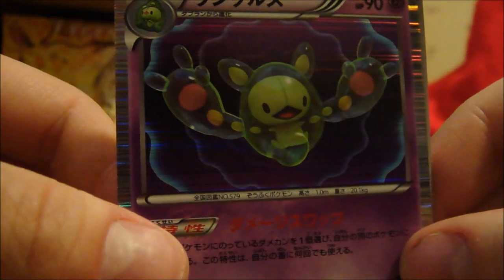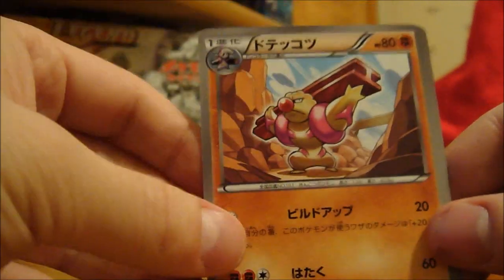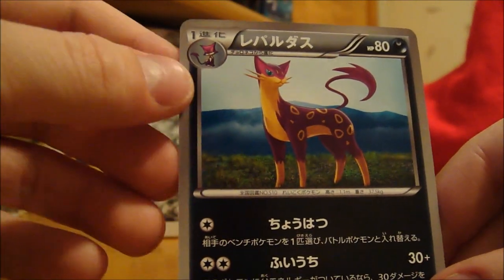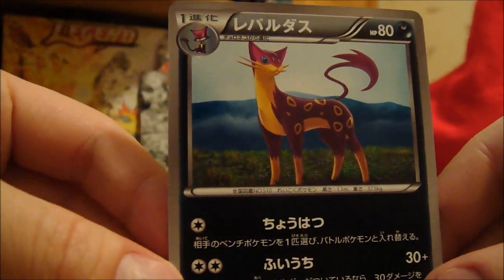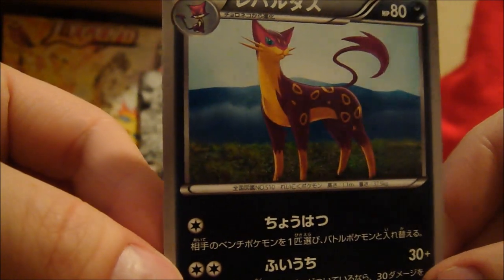I'm not sure what that's supposed to be exactly, I guess I'll find out — number 579. And this clown nose, I'll call him the Rudolph pokemon. Oh nice, and the evolution of that new cat pokemon, it's actually pretty decent. I think it's a lot better than Persian in my opinion, I like that one.